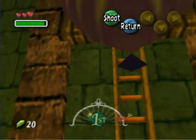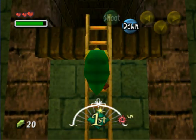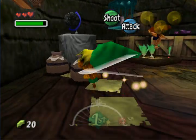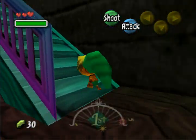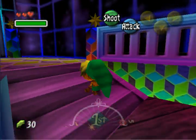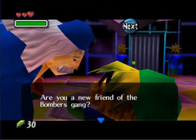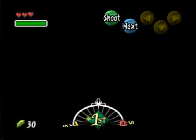Pop this balloon that stands in your way. Climb up the ladder and away you go. Break these jars because they contain one magic jar, five rupees, and one rupee. You'll always get rupees — they regenerate every time you leave the room and come back. Talk to the observatory man; he tells you to look into the telescope.